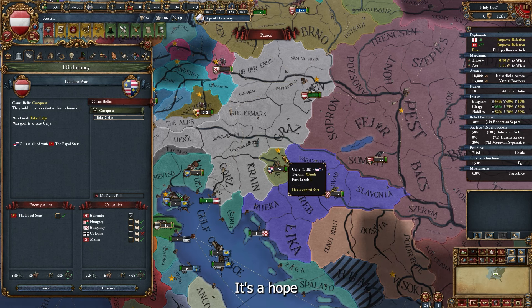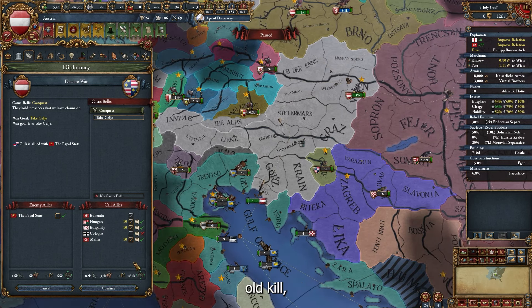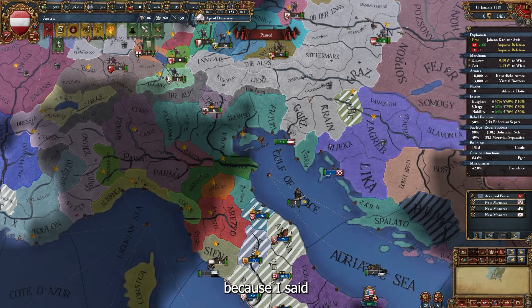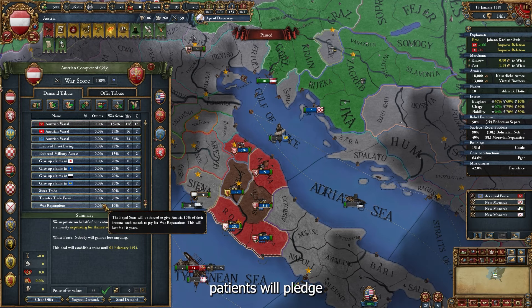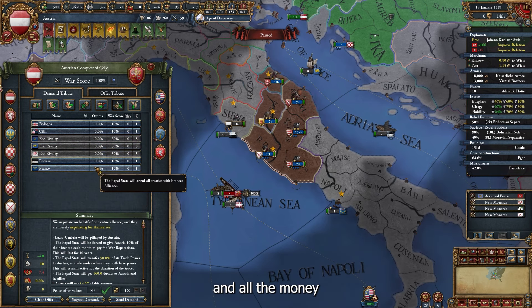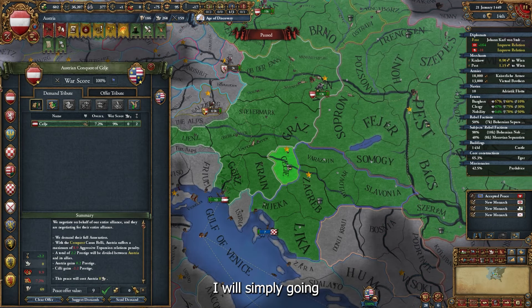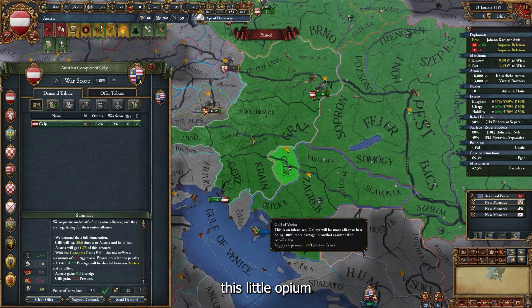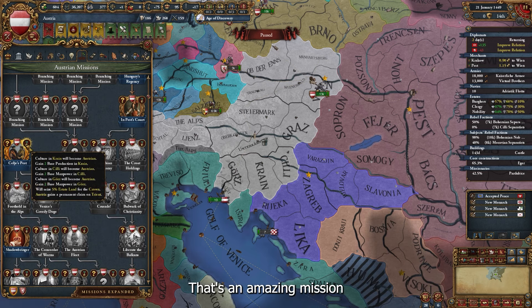I was going to wait, but I saw an opportunity — Tyrol is a one-province minor and it's really bothering me, so I'm just going to attack. I'll call my allies — it's a little overkill but I don't care. We get war reparations, siege the capital, get a transfer of land and some money. I break the alliance with their friends since I don't want to deal with them. Then I simply annex this little OPM.